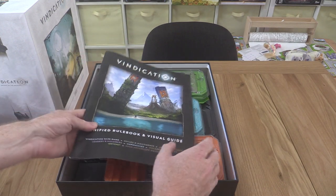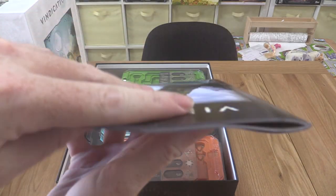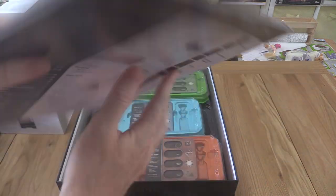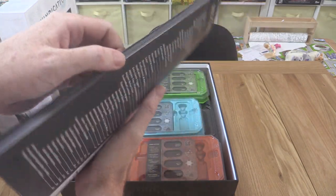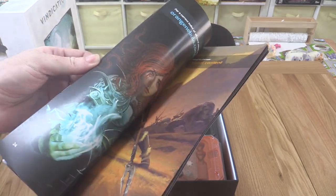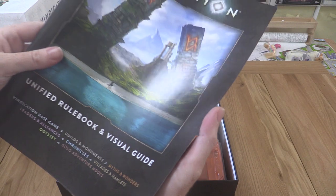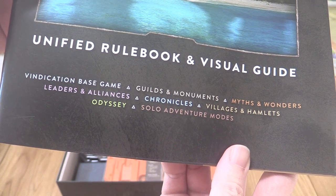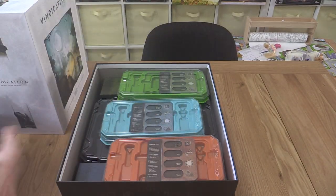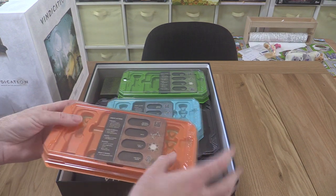If you were buying Vindication for the first time you could get this box already pre-filled and pre-packed. We've got this big giant thick book - this is all the previous rules materials, guides and books from previous editions and expansions plus these new expansions, all in one big thick easy-to-grab reference. That's very cool. I think there might even be a new solo mode in this.